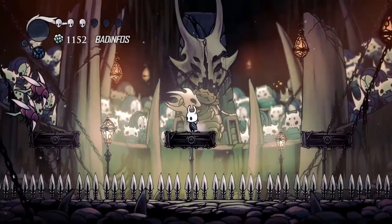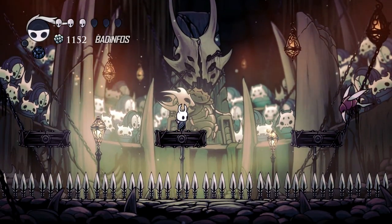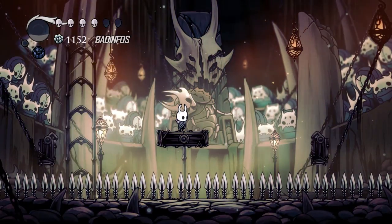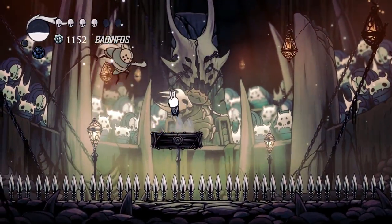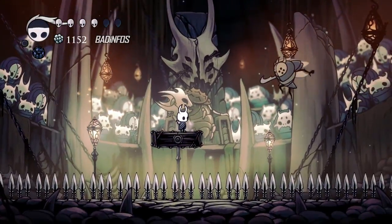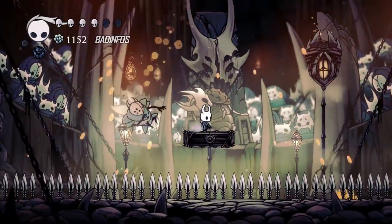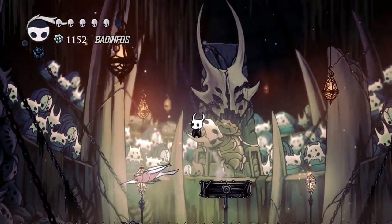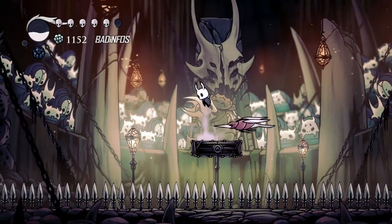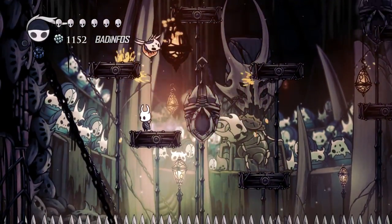They like to charge at you and sometimes they get stuck on the left or right side of these beams — so if you manage to get them stuck, that's awesome and you can hit them from the side. Make sure you heal here when you get the chance after this wave. You can pogo this guy on top of him; however for this particular guy I don't like doing that because there are spikes around and you could fall on them. Shoot this guy with soul if you have it — if you don't, obviously you cannot.